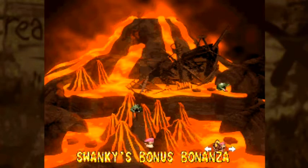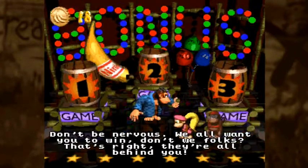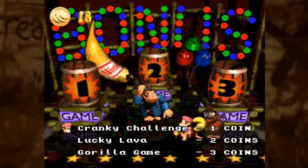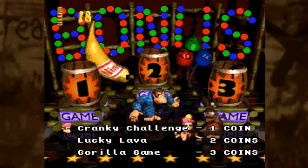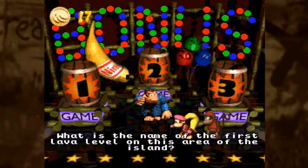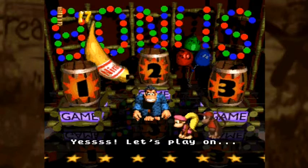It's time for the next episode of Swanky's Bonus Bonanza! Now all of them are going to start costing coins. For the Cranky Challenge, let's go in. 'What is the name of the first lava level on this area of the island?' — We just played it, that's Hot Head Hop! We just did that one!